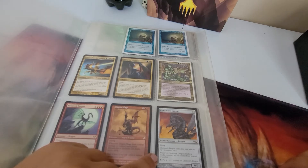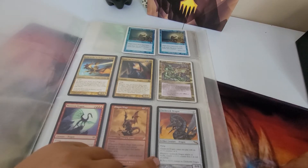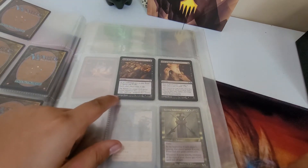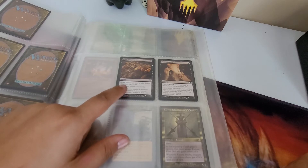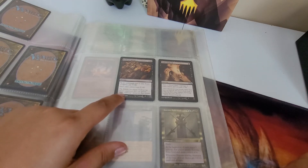Clockwork Dragon with counters. Bond of Agony - pay X life when you hold up, each other player loses that much life. That's a good way to win.